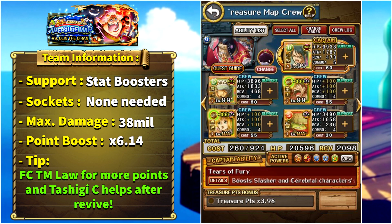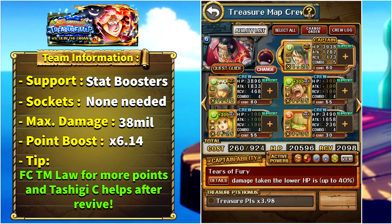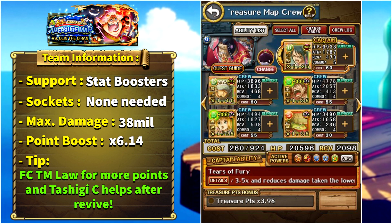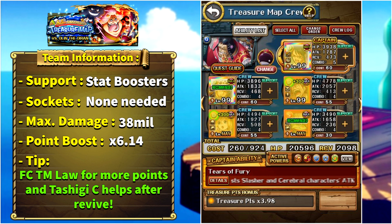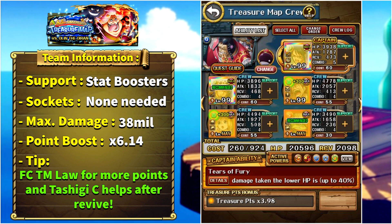The team we are going to use is this one. First we need Treasure Map Tashigi as captain — she is a slasher and cerebral unit. When we activate Treasure Map Law, the previous treasure map unit, he can become captain and also increase our attack boosting and orb boosting buffs, so we have them active after the boss revives. Tashigi can also completely deal with the defense up and increase our color affinity boost.